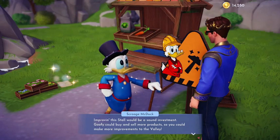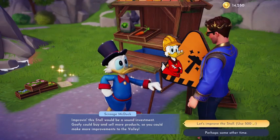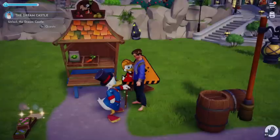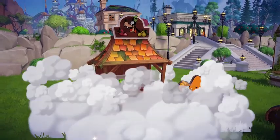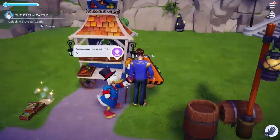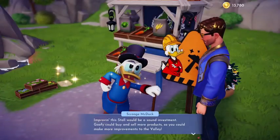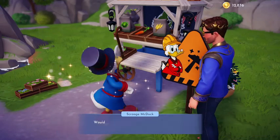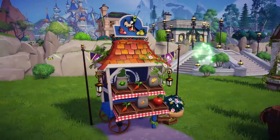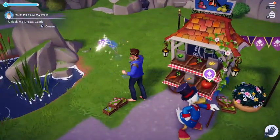Improving the stall would be a sound investment — Goofy could buy and sell more products so you could make more improvements to the valley. Let's improve the stall — it's only 500 bucks. What a selection of items to purchase! I think I might actually upgrade it once and twice. It's a thousand bucks for the second upgrade — not bad. So now Goofy's stall in the Peaceful Meadow is fully upgraded, and I can finally start farming carrots off camera to get more money.